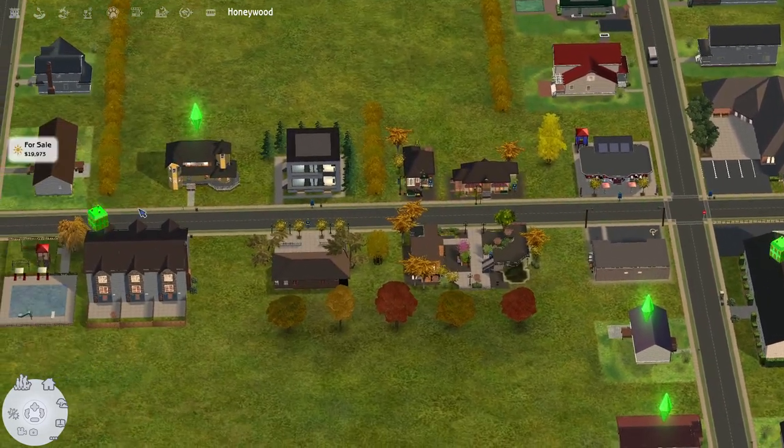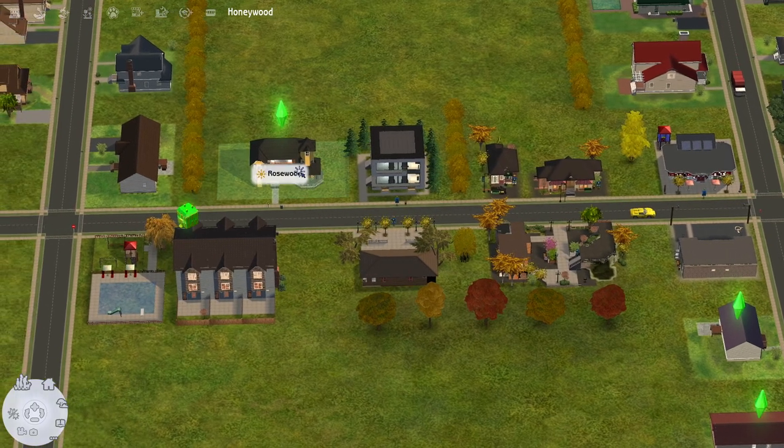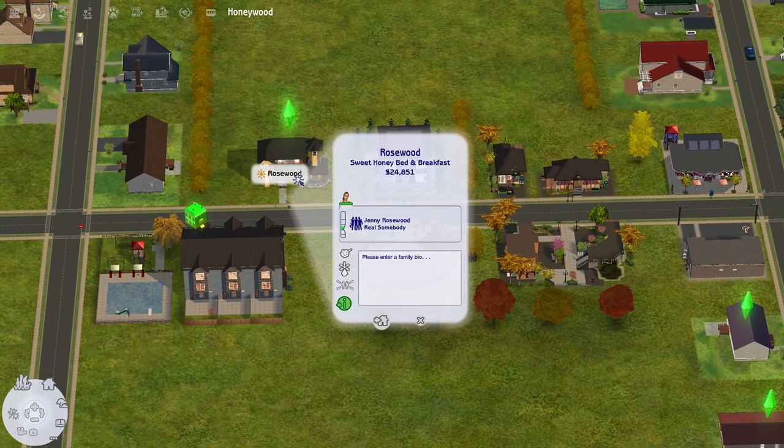On Main Street — which is literally called Main Street — we have the Pet Palace, Totter Toys, Midtown Park, Tech Zone, and Honeywood Grill and Pub, all of which I downloaded. Then there's Rosewood, which is actually a base game build that I just placed down.